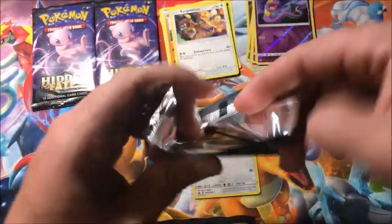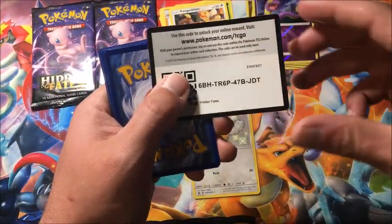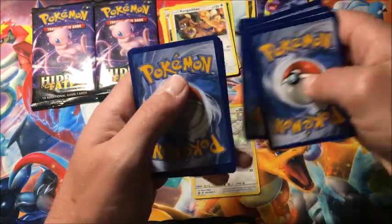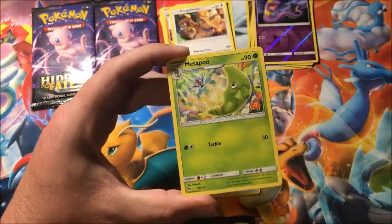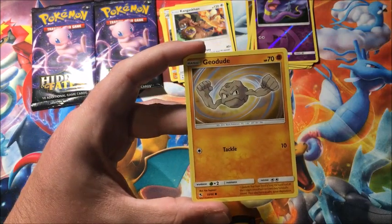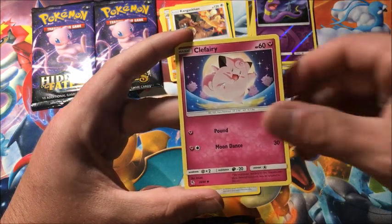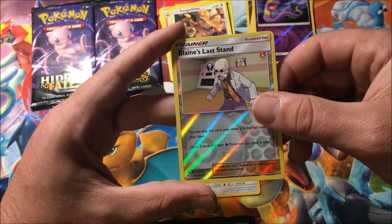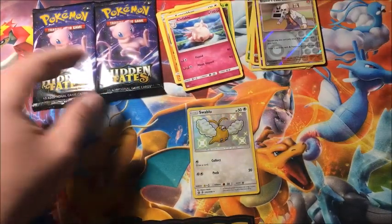Three packs left. If we get something big I'll be happy; if not, this might be one of my letdown boxes. The other ETBs I've had pretty decent luck with, but hopefully this picks up — we've only got one regular shiny and haven't even gotten a holo. Pack eight: Psyduck, Blaine's Last Stand for the reverse rare, and the rare is a non-holographic Clefable.